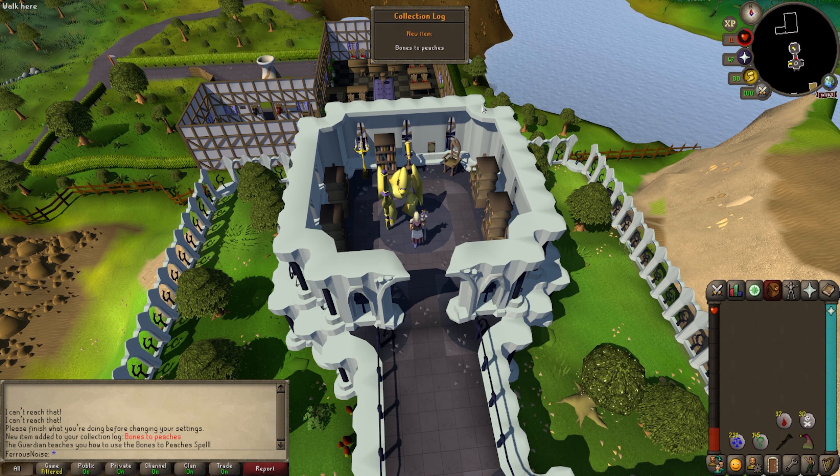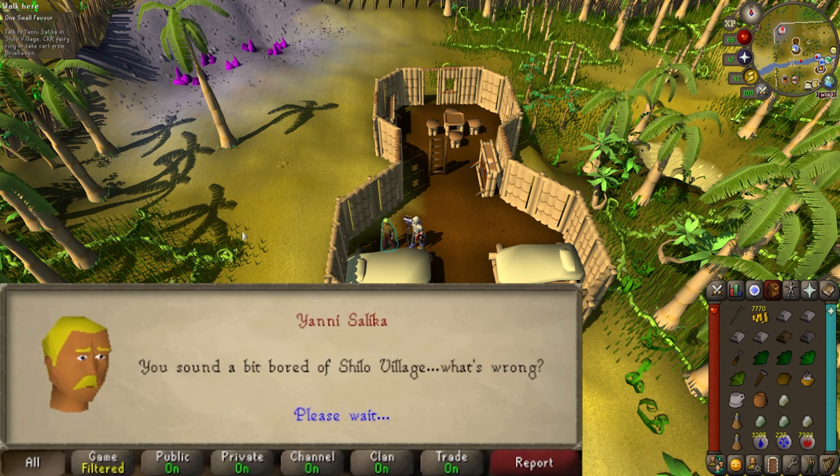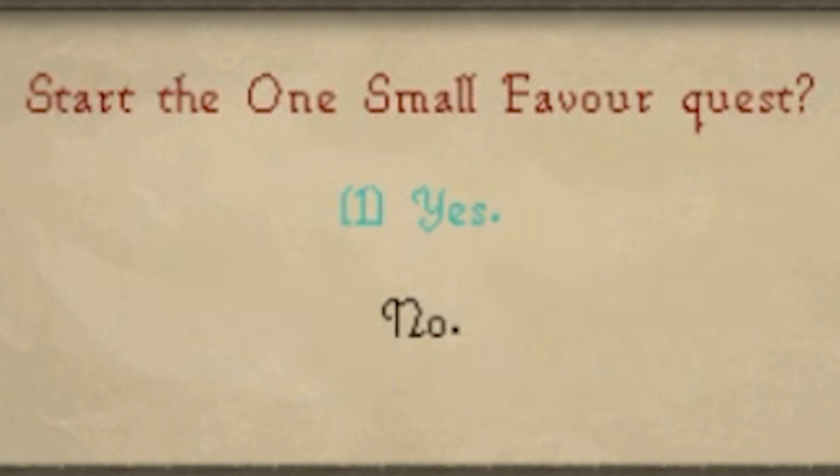One spell please — just gotta cast it in Al Kharid. Excuse me sir, I have need of your bones. Excellent. Onto One Small Favour — we gotta help out Yanni Salika here. Get him some red mahogany; shouldn't take too long.